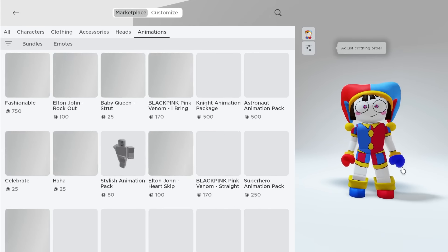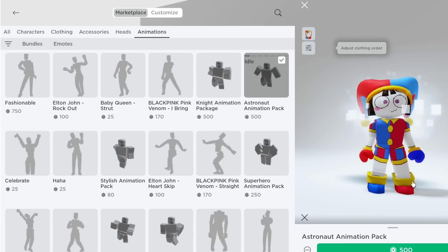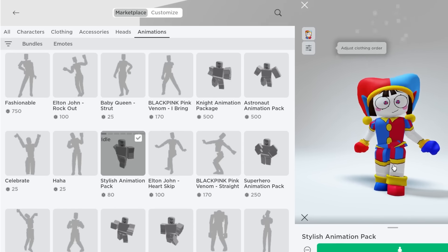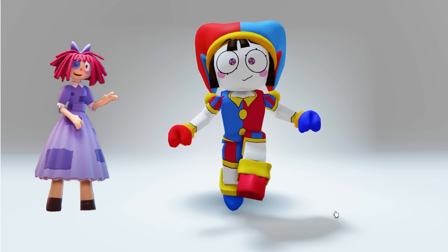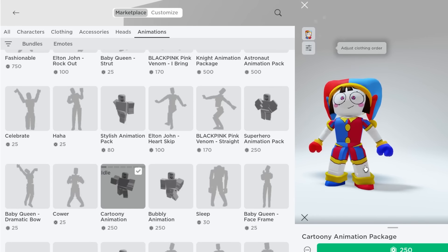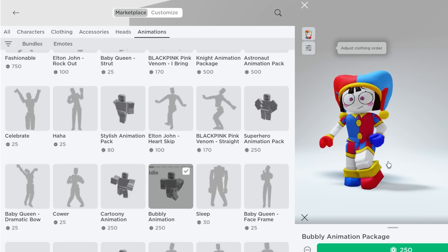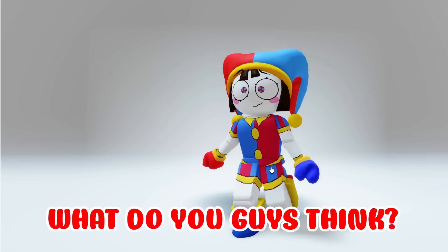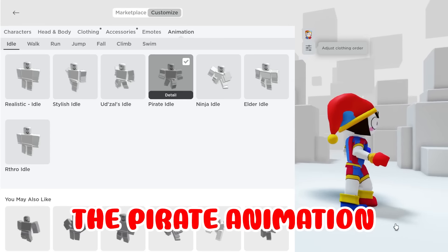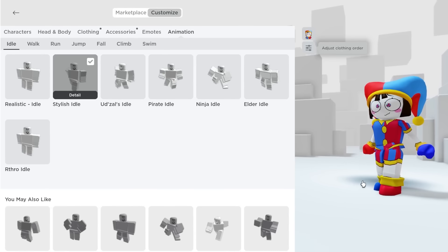Let's add some animation now. The night animation doesn't suit her — look at the walk. The astronaut pack is 500 Robux, too expensive. The stylish pack would suit Ragatha. The superhero pack is 250 Robux, doesn't suit her. The cartoony animation is cute but too energetic. The bubbly one is quite nice. Or we could go with the normal toy animation — actually, this suits her the best. We also have ninja, pirate, and elder animations, but let's go with the stylish one — it's kind of cute for her.